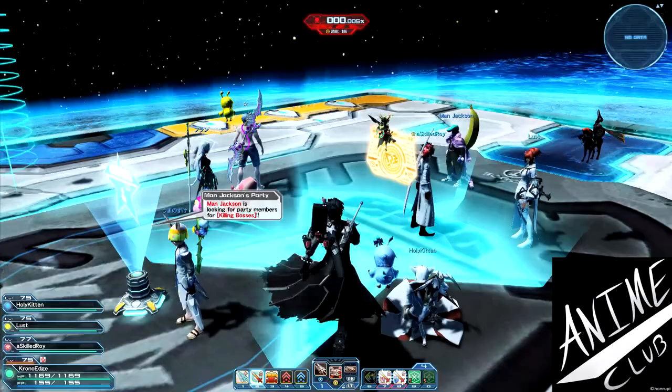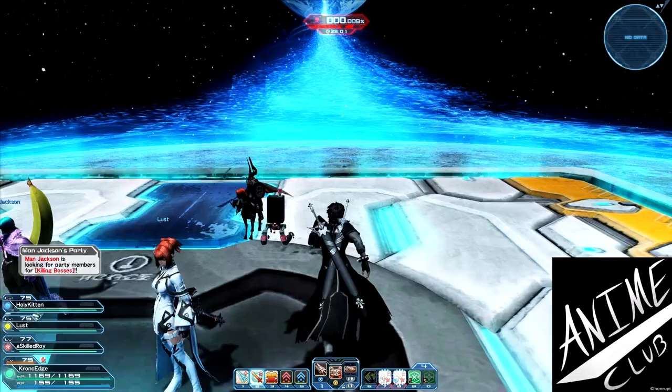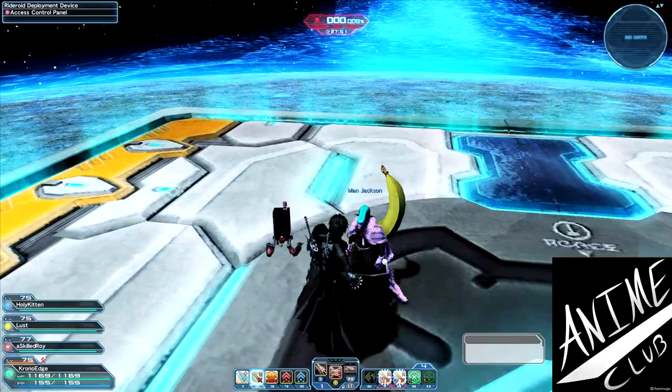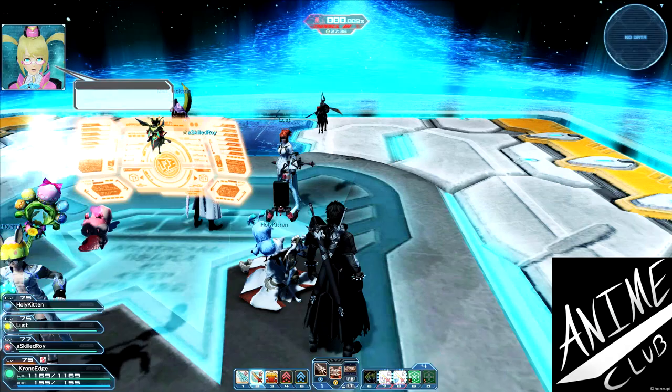That Gix potential would actually be a negative for my current character build since I use Hunter as my subclass. One of my Hunter skills is Auto-Mate, so whenever my HP reaches below 50% I automatically pop a Mate item. That would be a negative for Gix, but it means I can continue to fight without stopping to heal myself consistently if I'm taking damage.